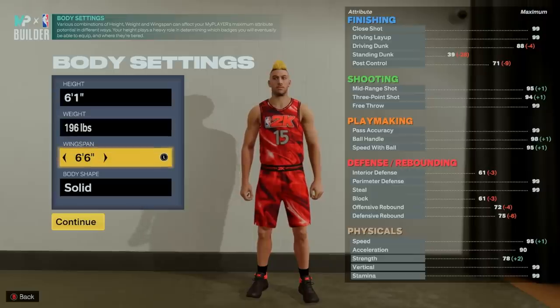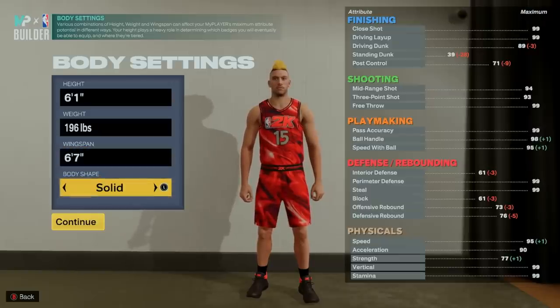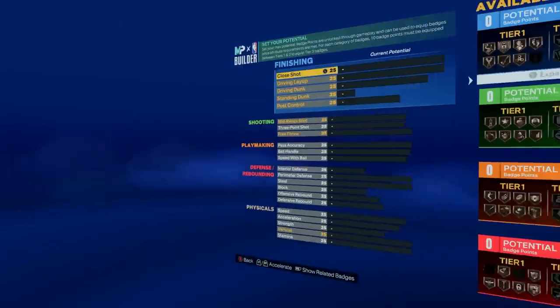For the wingspan, we're going to 6-7 to make sure we have just enough 3-point rating to unlock that gold limitless range while still keeping some wingspan to help on defense. The body type doesn't matter and it's all preference — I'm just going to keep a default here but if you ever watch my particular build videos and you know what I picked for my body type, comment down below. So those are our body settings and now let's get into the good stuff.